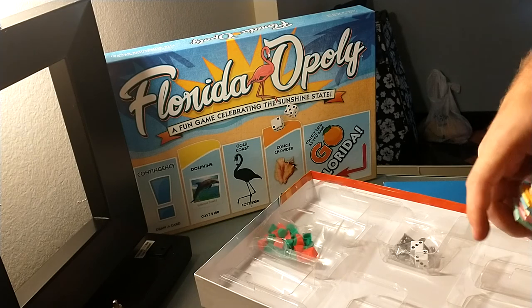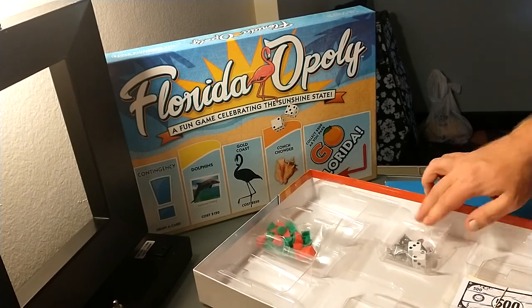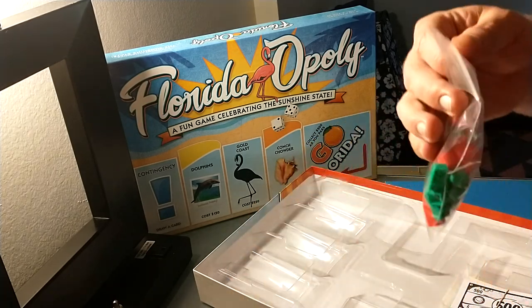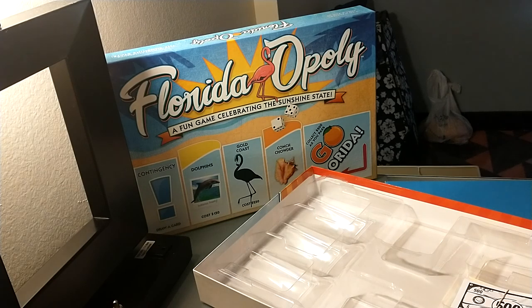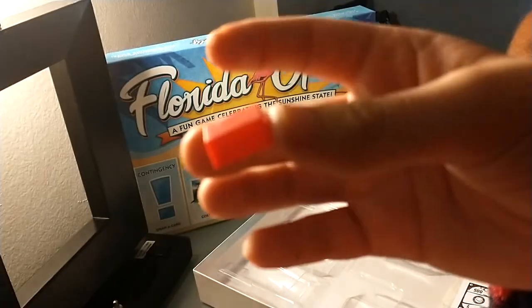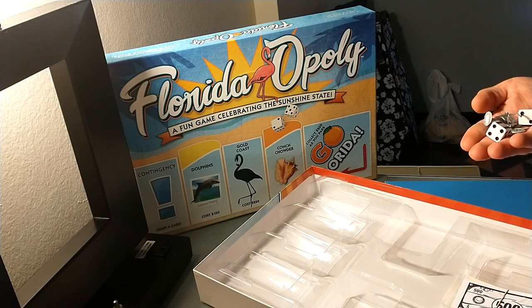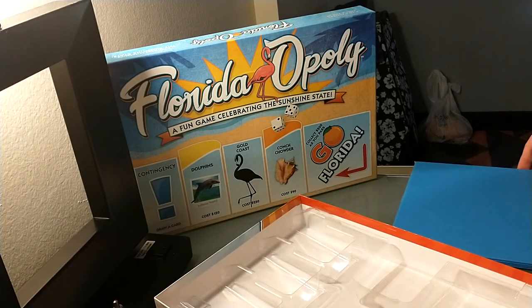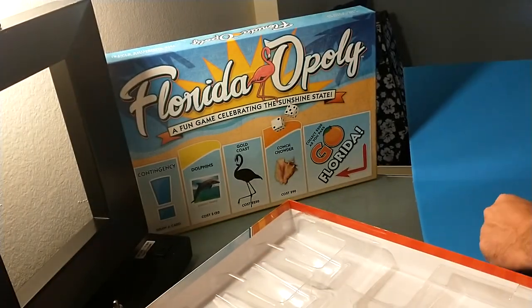We're in the hotel so I don't want to lose anything. We're reviewing Florida-opoly. Another cool thing is they have Ziploc baggies — I like how they keep their pieces in baggies. We got the hotels, which might be called something else in this game. I don't see an instruction sheet — wait, you know what they always do, they put it in the board. I think we figured that out on Chocolate-opoly.